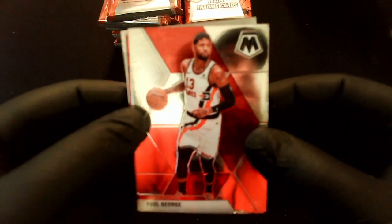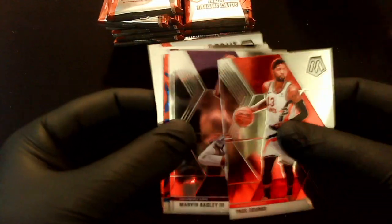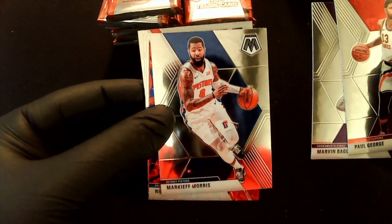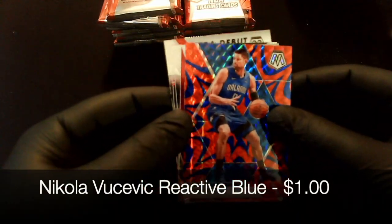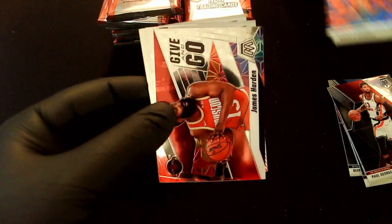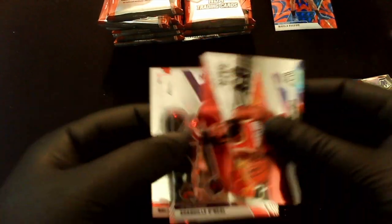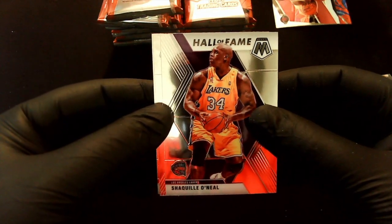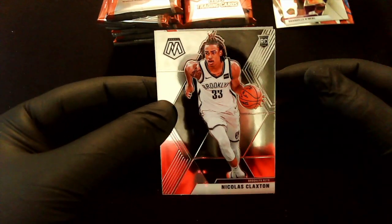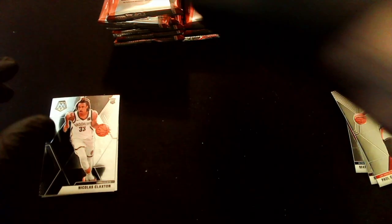Pack 1: Paul George base, Marvin Bagley III, Markieff Morris for the Pistons, Nikola Vucevic — and that's the reactive blue. First insert is a Give and Go with James Harden, not too bad. We got a Hall of Fame Shaq — love some Diesel. We've got a rookie card of Nicholas Claxton, and an NBA Debut of Rui Hachimura. Not too bad for the first pack!